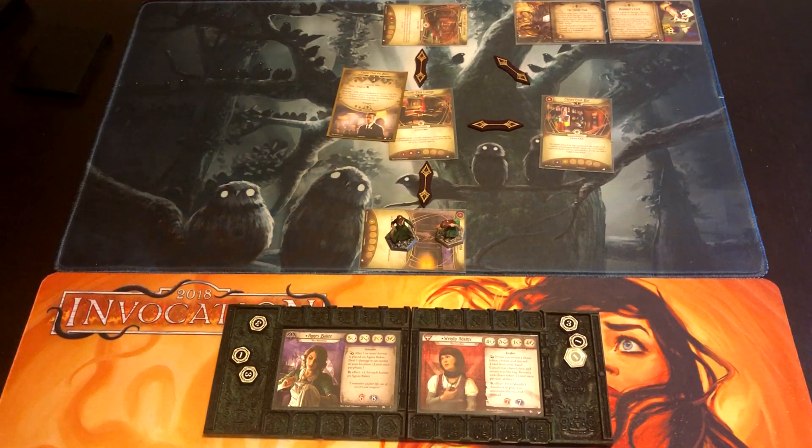We are playing on standard and we're starting with The House Always Wins. You have an option at the beginning of Dunwich which one to choose. A lot of people say The House Always Wins is easier — I'm not actually sure about that — but my main reason for doing it is that I packed a few extra allies and I want to upgrade as soon as possible using the ability at the Clover Club Lounge. So let's draw opening hands and then look at the act and agenda.